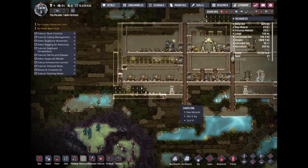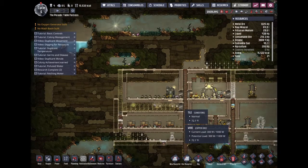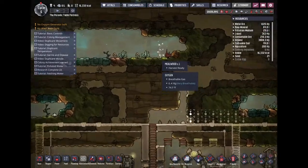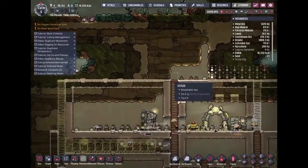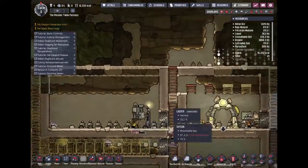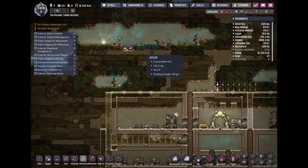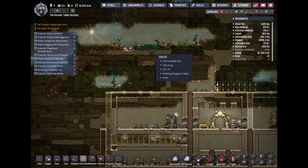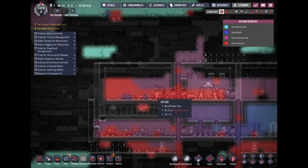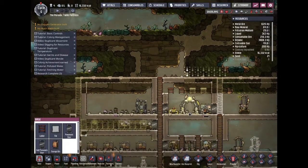What else are we looking for here? It'd be nice to grow some plants like this Millwood right here, but it'll take a while and I don't want to spend too much time trying to get food since we already have this. Plus this already has oxalites on it — we don't want to waste that. We have really bad oxygen, so let's try getting that sorted right now.